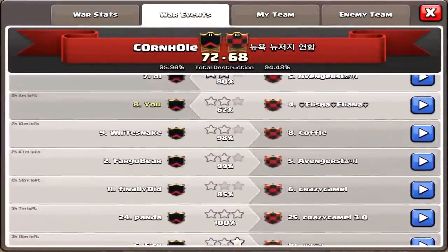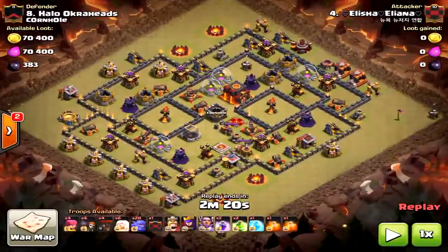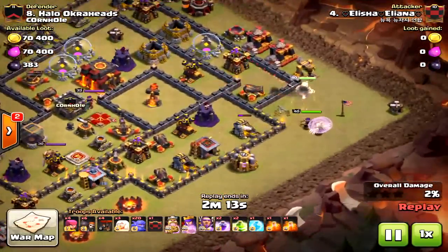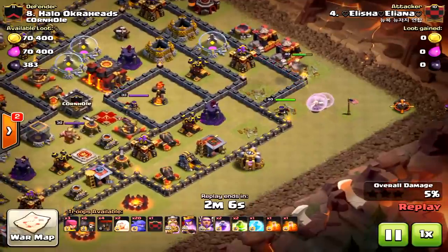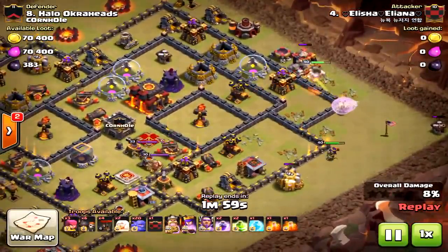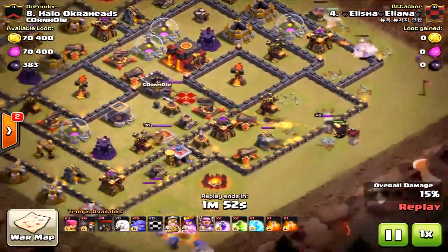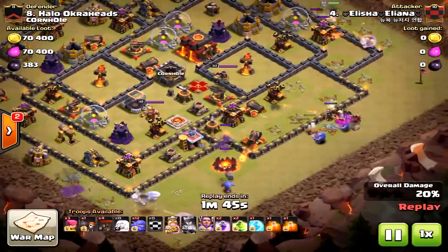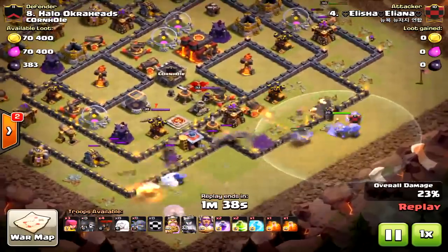I'm very proud of that defense from the Town Hall 11, especially since that attack was pre-update as far as the healers and air mines not hitting them. Here is another attack using bowlers — this is a maxed attacker. He starts off with kind of a king walk or queen walk — I don't think he intended that. He dropped the king first, which was not good, and he didn't bring wall breakers, so a poor start. His heroes got sidetracked and the healers are taken out by the air defense. Sometimes when a raid starts, a few mistakes happen, you get nervous, and then you make more mistakes and it fails.